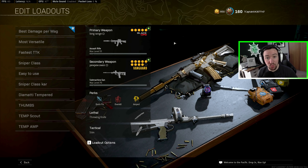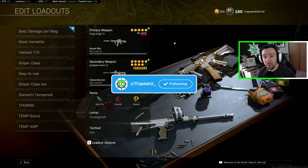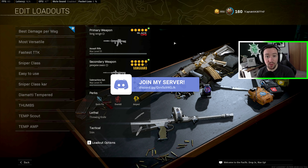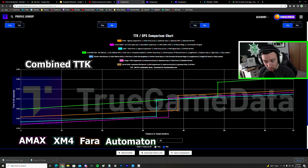Today we're going to talk about the top loadouts to use on Rebirth Island right now in Season 3. There's been lots of changes to the meta, lots of buffs and nerfs. We're going to go over what the best long range, close range, and snipers to use are on Rebirth Island. I'm going to talk stats first, and then we'll get into the best loadouts and what guns are best to pair with each other. So let's start with the long range meta.